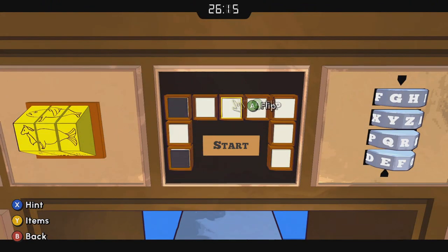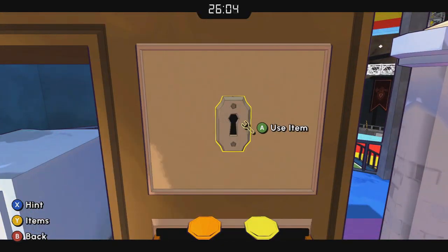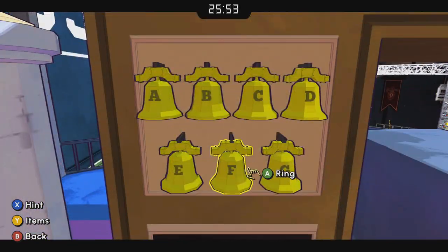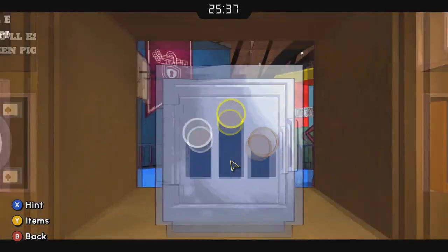This one up top — just follow along with what I do. We're going to do alternating tiles to create that pattern, and that'll get us started with a cabinet key. You can see it's telling us G-E-A-E-D, and we're going to ring the bells in that order: G-E-A-E-D. 'You'll escape when pigs fly' is a little message there, and we also get the bronze medal.